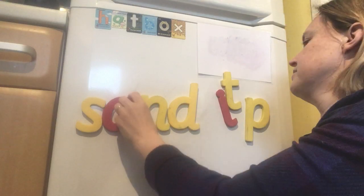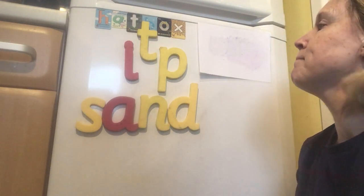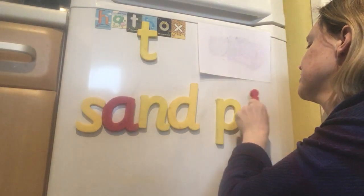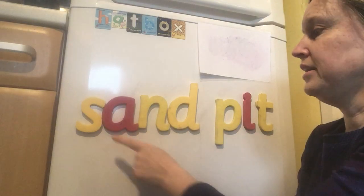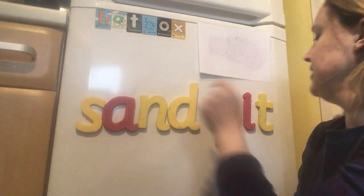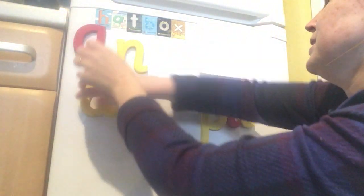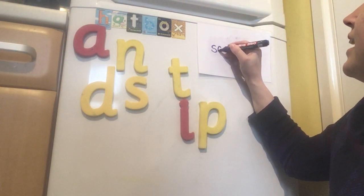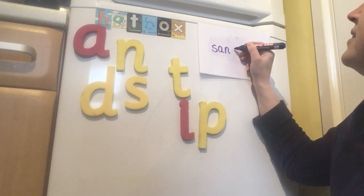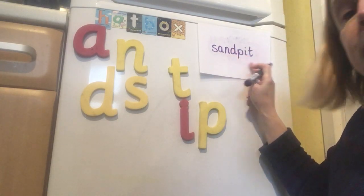Let's say the sounds and read the syllable. S-and. Sand. Excellent. And then we want to use these letters for the pit part. So what do we need first? It's quite an easy one, isn't it? Let's say that one. P-it. Pit. So here we have sand, and here we have pit. And when we put them together, we get sandpit. Let's mix them up a bit, and then you tell me what to write. S-and-p-it. Sandpit. Fantastic.